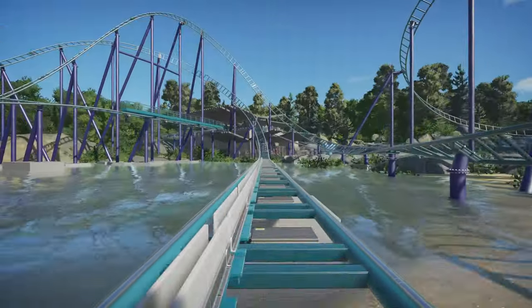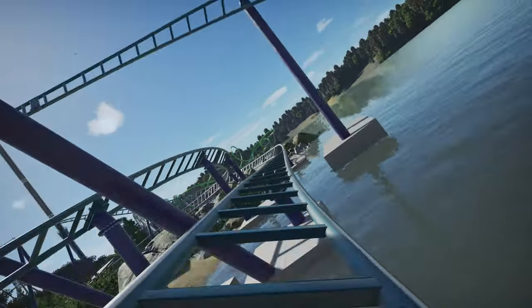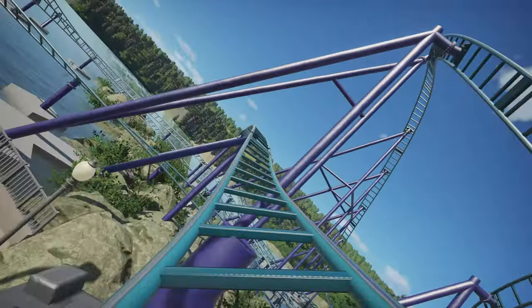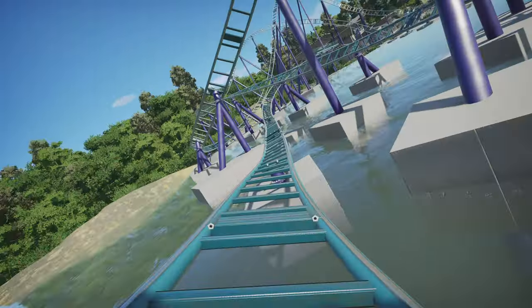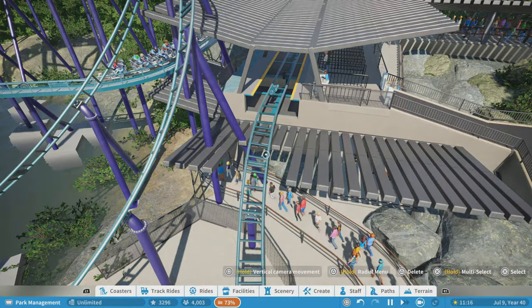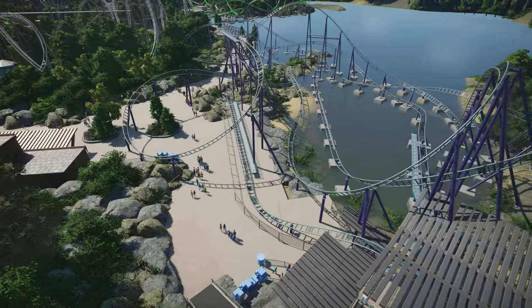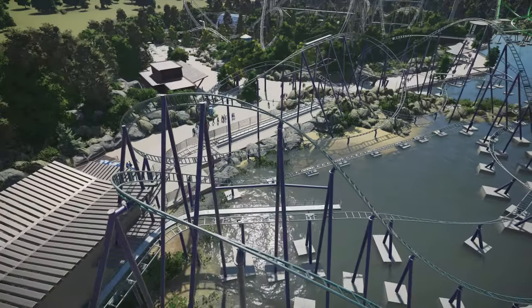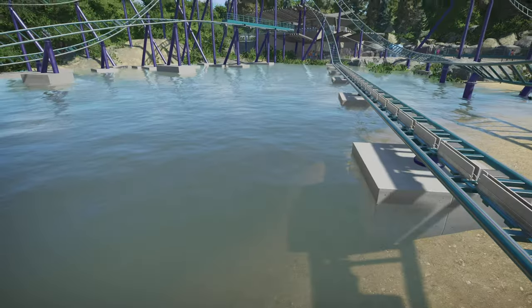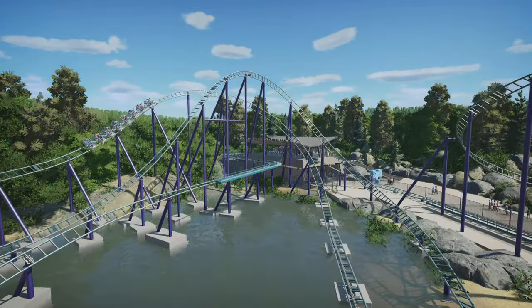That's a fantastic coaster — I really enjoyed that. I haven't been on one of these motorbike-style rides in real life, like Hagrid's, but this looks really good. I think it's really well done. I like where the launches are placed and how guests can walk right past it. I also like how this launch is so close to the water — it almost feels like you're surfing, which fits since it's called Surfer. That's a really cool touch.